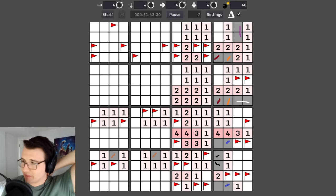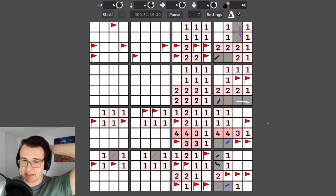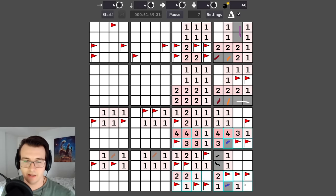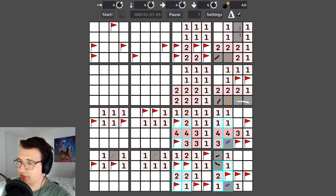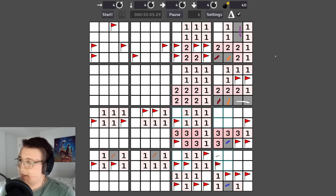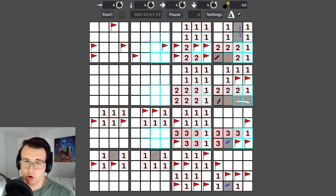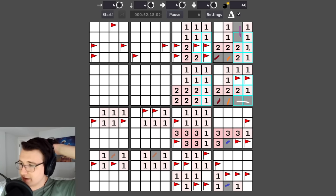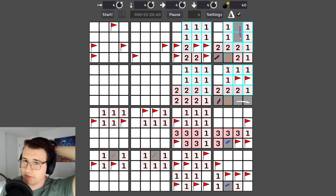I have seven mines remaining and seven colors marked, so the other two cells are non-mines. One of these two is a mine and two out of these three are a mine, which means this is a mine — that completes the black. Now I should just be able to bring it home.